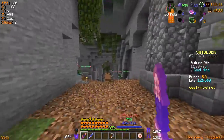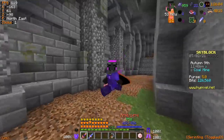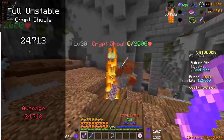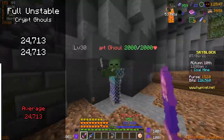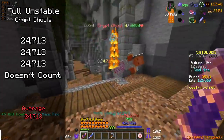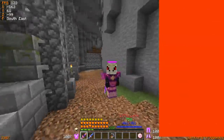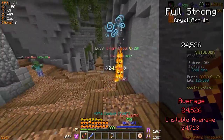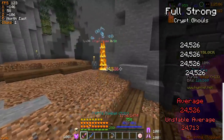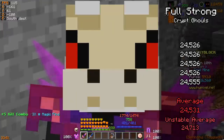Starting with the full Unstable set on Crypt Ghouls, I'm hitting for about 24,000 damage front-facing repeatedly, with one odd hit landing around 32,000. Swapping over to the full Strong Dragon set and repeating the exact same test, we once again do 24,000 damage front-facing on all hits. As you can see, both of these armor sets are basically doing the exact same damage.